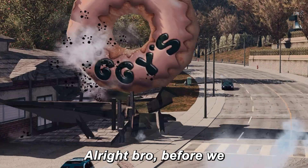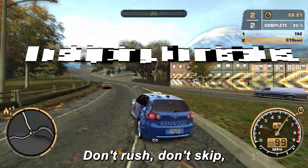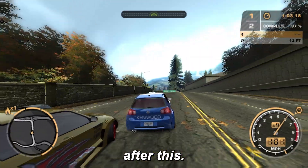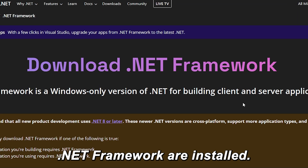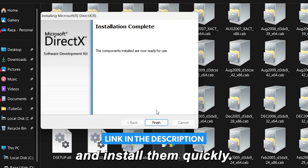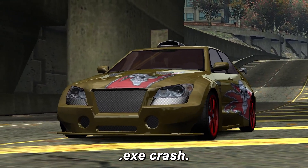Alright, before we start, just follow my steps exactly. Don't rush, don't skip, and trust me — your NFS Most Wanted will run smooth like butter after this. Also, make sure DirectX, Microsoft Visual C++, and .NET Framework are installed. If not, grab the links from the description and install them quickly. Now let's finally fix this annoying Speed.exe crash.